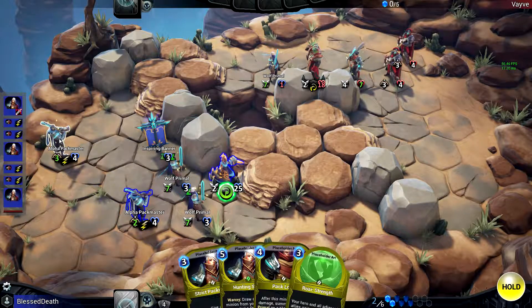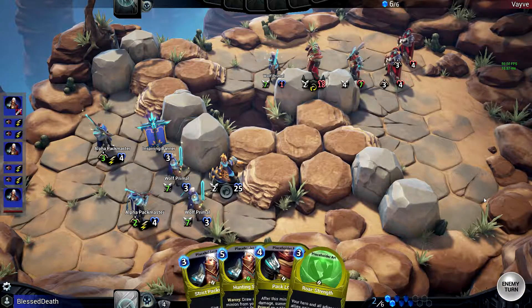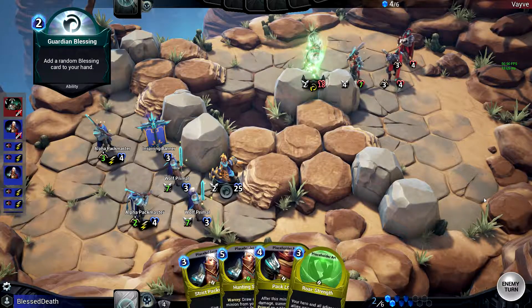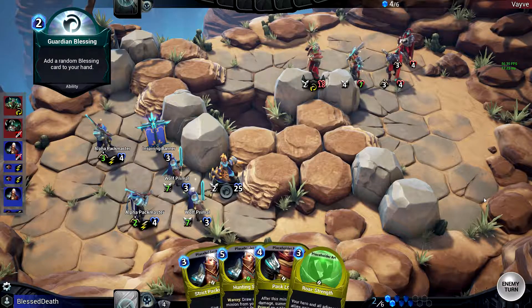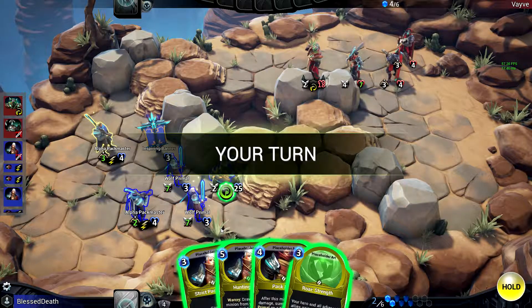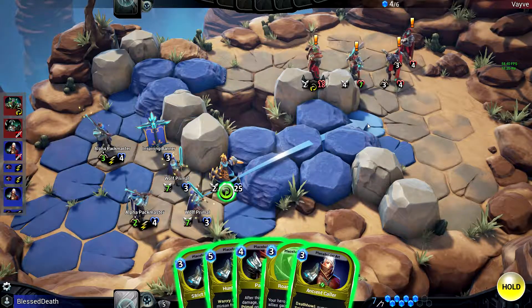With a deck like this you want to go for hitting the boss — the enemy's boss — instead of going for minions to clear. I'm betting he's not having great luck with his draws, considering he has to use his hero ability every turn and didn't even play anything else that turn.